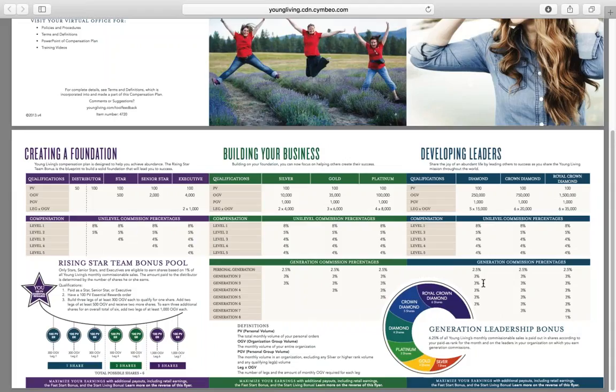Like it says here: for every silver, you get one share; every gold, two shares; every platinum, three shares; diamond, four shares; crown diamond, five shares; royal crown diamond, six shares. Young Living puts 6.25% of all of the monthly commissionable sales into a pot and then they're divided up accordingly.